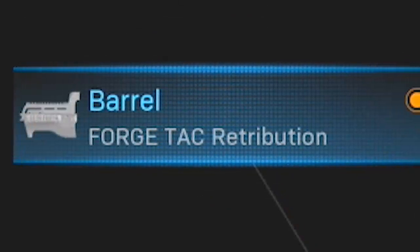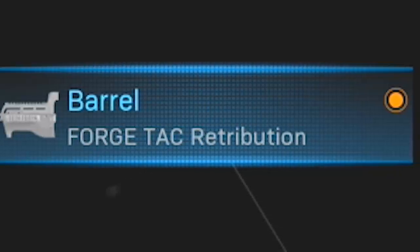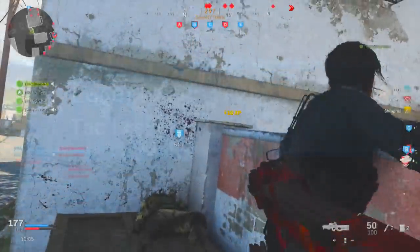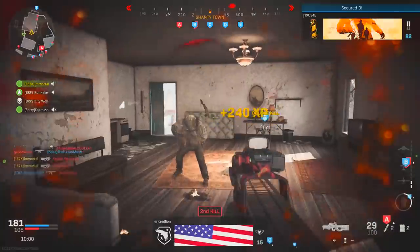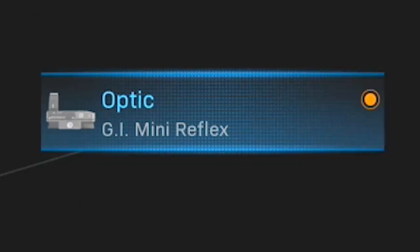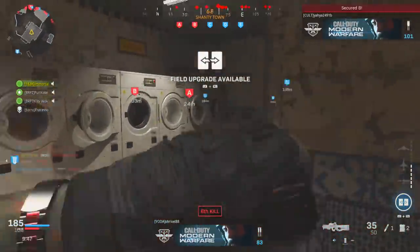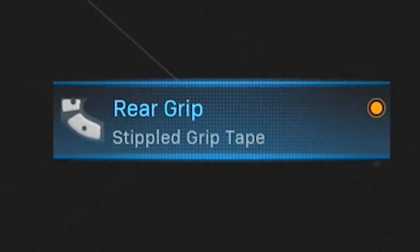My go-to setup starts with the Forge Tack Retribution barrel, which helps increase the range and control of the weapon, making it even more consistent outside of CQC engagements. I then use the Tack Laser - an attachment I've been using a lot lately because its increase to ADS speed is really key, but it also helps with overall control as well. Then I've got the GI Mini Reflex because the iron sights are a bit rough to use in medium and long range fights.